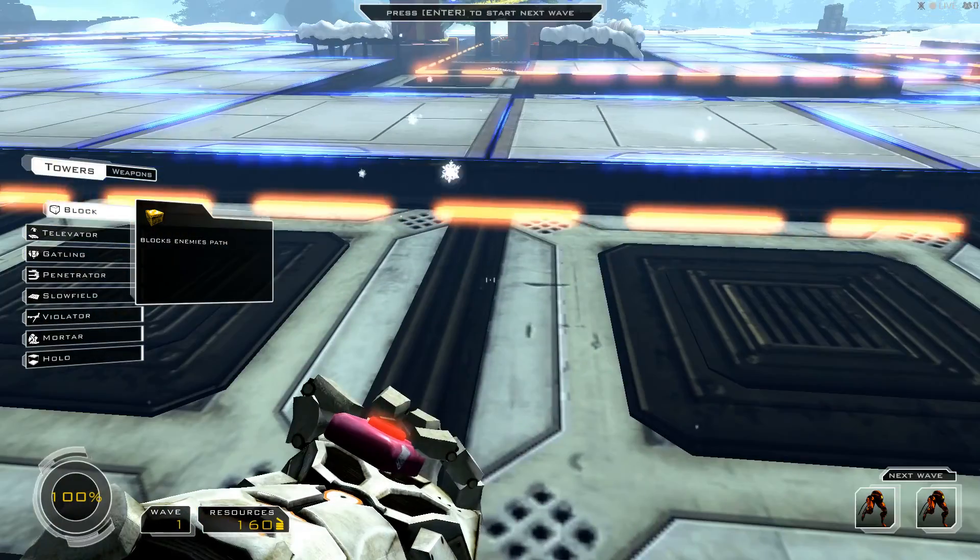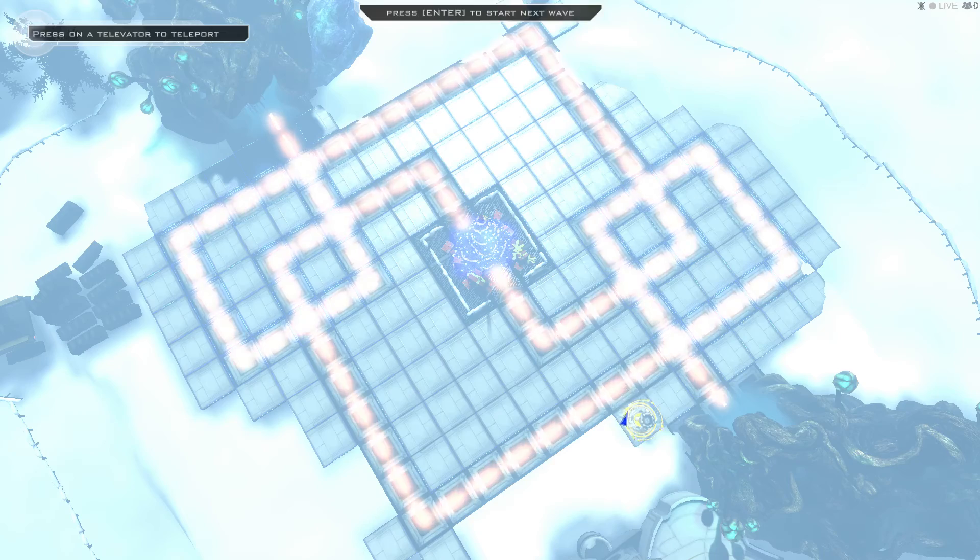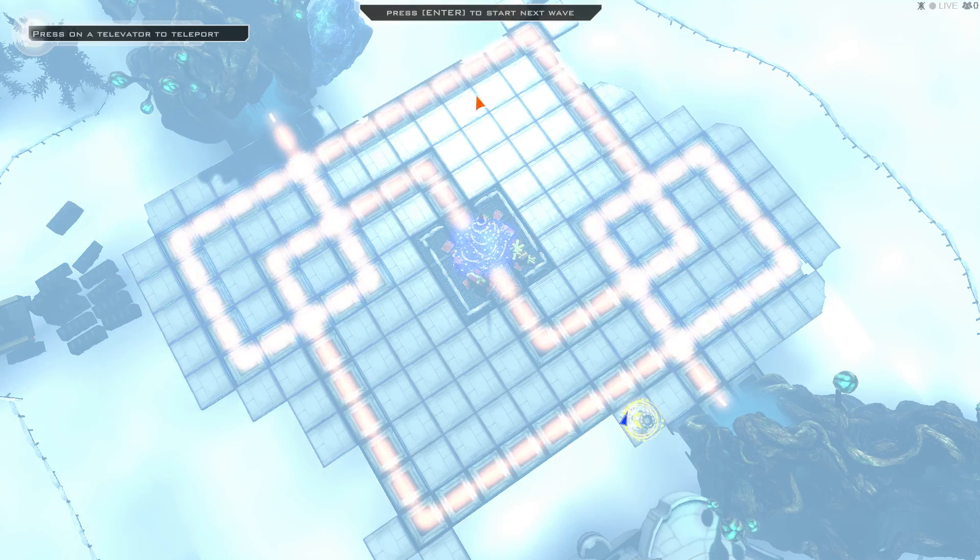So you can see we've got 160 resources to build with and they've got different costs. So this map's different to anything I've played before in that you can't alter their routes at all - you can't force them to go in any particular way. So they're going to come out and go around like so, the same from this side. I think possibly this area is where I want to concentrate fire first, because they both go past that twice.